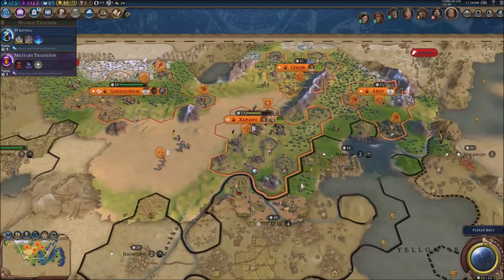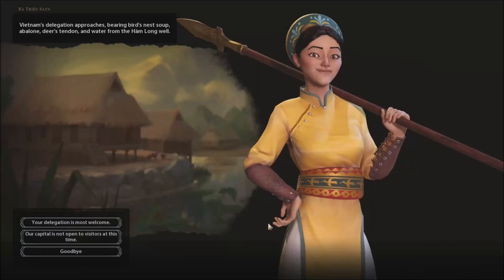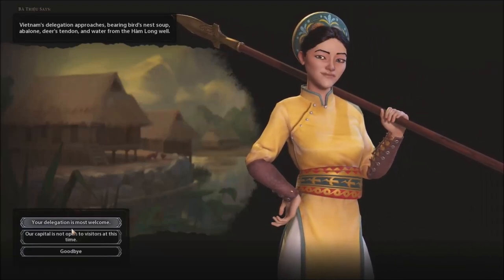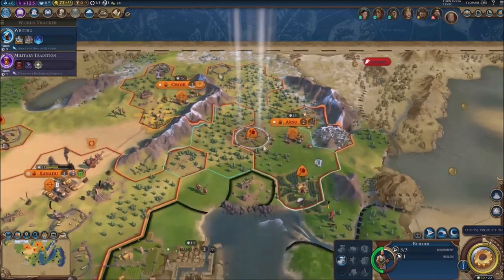I don't know why they attacked me — it's got to be because of border gore. Once I've dealt with them, if I can, I'm definitely going to raze this city to the ground because we don't need a city that close — it's too close. We're probably not going to take all of their cities. We still have six turns until the next era.